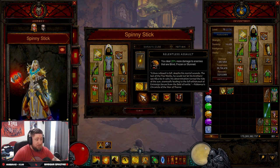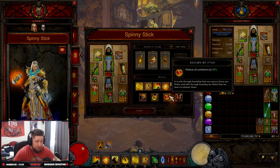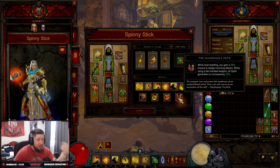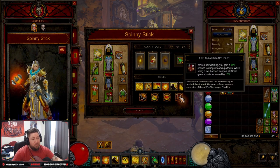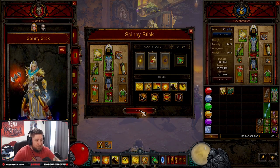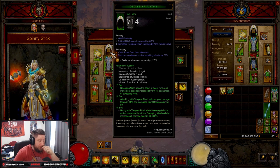Sweeping Wind Inner Storm makes our vortex bigger and generates 8 spirit per second. The only real spirit expenditure is Tempest Rush — Dashing Strike and others are negligible. For passives: Relentless Assault for 20% more damage against blinded, frozen, or stunned enemies; Seize the Initiative for more damage and attack speed; Beacon of Ytar for cooldown reduction; and The Guardian's Path for 35% increased dodge chance while dual wielding.